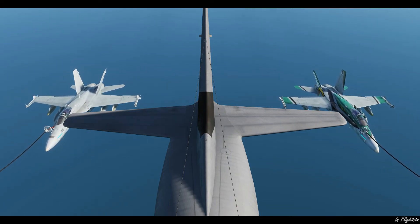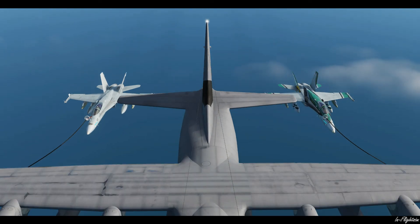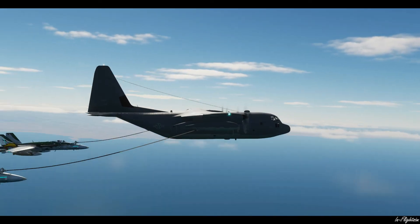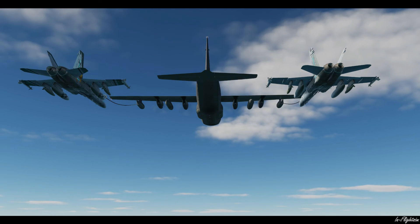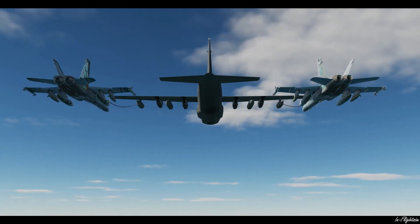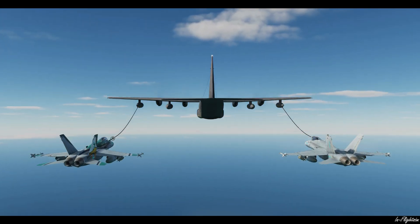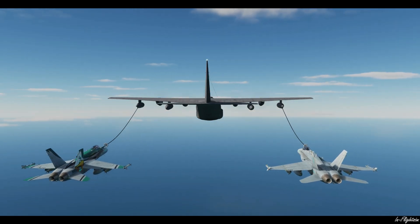Here we are — the F18s are now taking on fuel. Once they've finished taking fuel they'll carry on with their mission, fly to the next waypoint in their sequence, and the tanker will carry on flying its racetrack pattern. I hope you found this little tutorial useful and helpful in your mission planning. As always please like and subscribe to the channel — it really does help me out. If you have any comments or questions please leave them in the section below and I'll try to answer them. Thank you very much, goodbye.